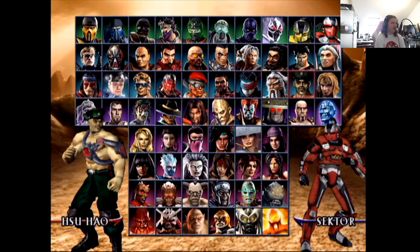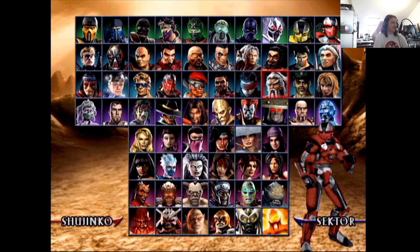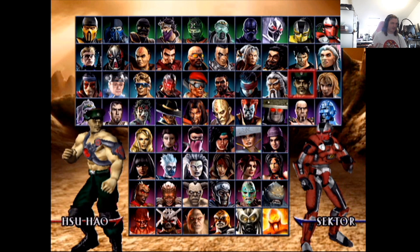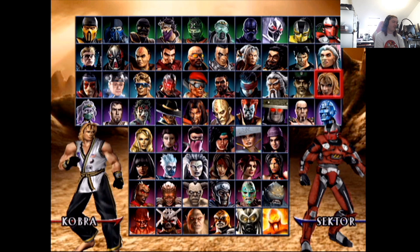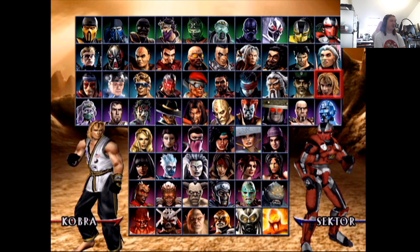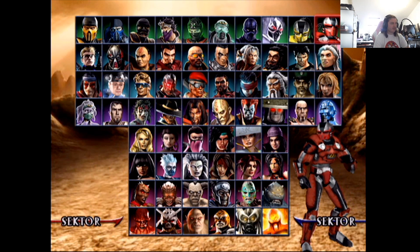Looking at Sareena — I'm pretty sure this is without a hat. She needs a complete redesign if they ever bring her back. As for Havik — the hood-up version is kind of cool, very traditional looking. I'd give that one a seven. The other design is probably a six. I do like Havik and would happily see him come back.